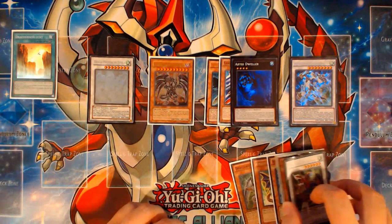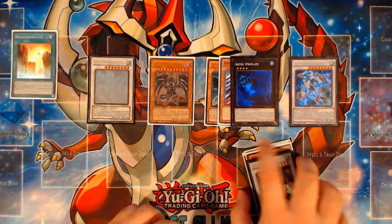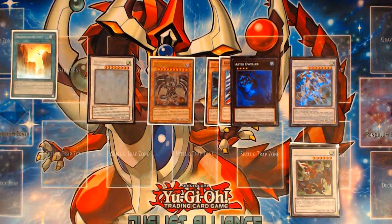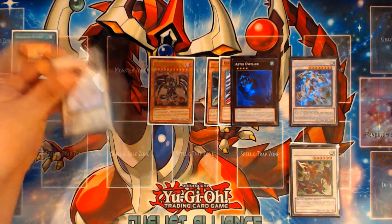There are definitely other combos you can go for and different ways to build this deck. You can build it to focus around just Ravine and Zephyros — max on Ravine and max on Zephyros — and then play a bunch of trap cards and just try to do the simple two-card combo with traps. For Link format, I think this deck is literally going to be: summon Stardust, set three cards, and pass turn.